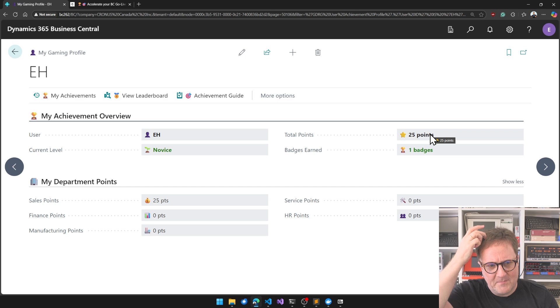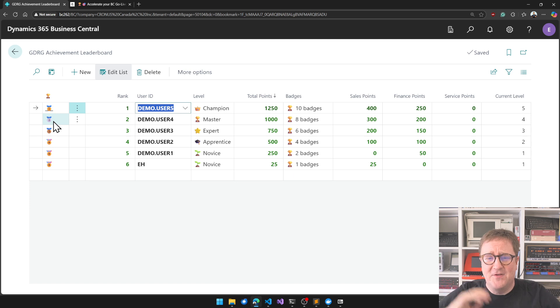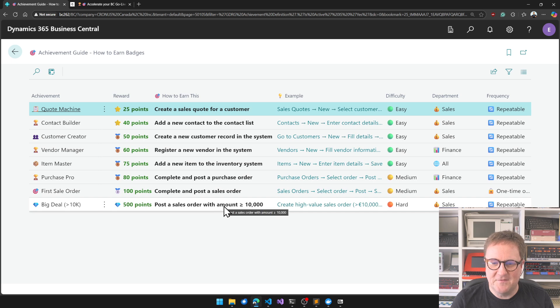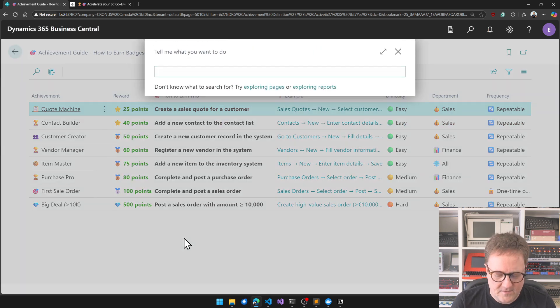Well, no discussion — but there's already somebody else in here, so I'm not winning. I love the Unicode badges, by the way — that's just awesome. So how do I get more? I only have 25 points. Let's go back and look at the achievement guide: 'Post a sales order with amount over 10,000.' There's a frequency — repeatable — and I get points for the first sales order, plus 'The Big Deal.' Okay, let's go back to my sales quote.